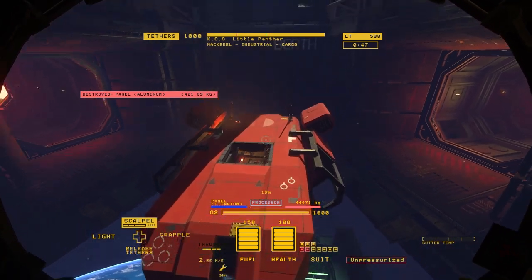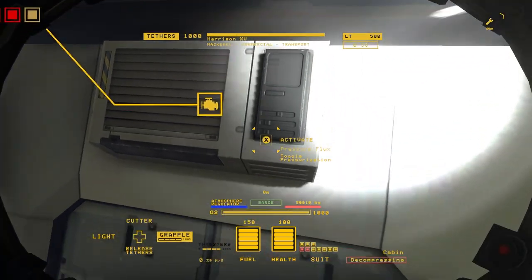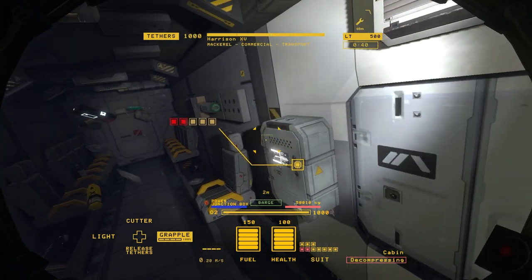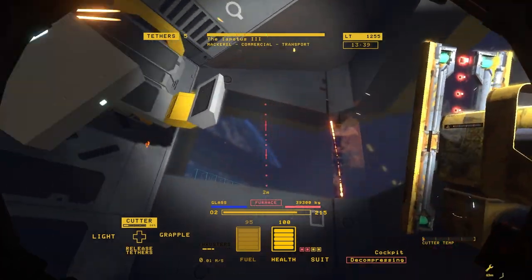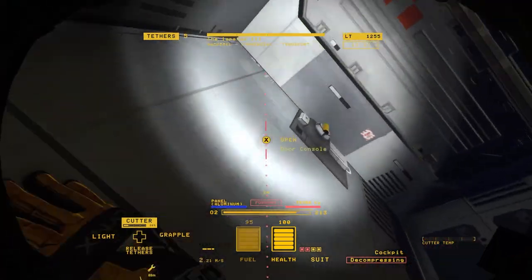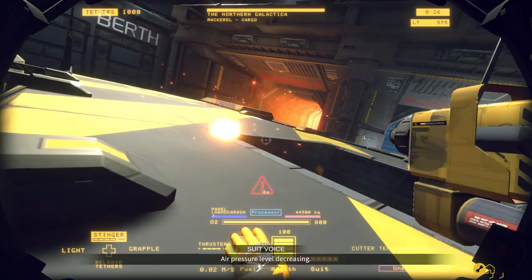The safest way to depressurize a room is to find an atmosphere regulator and shut it off. If that's not an option, try to find a safe spot to decompress the room yourself. If you're feeling creative, sometimes you can even use decompression events to your advantage.